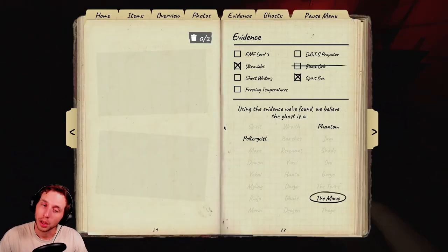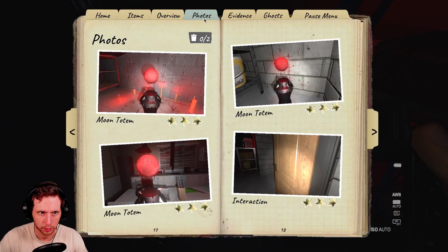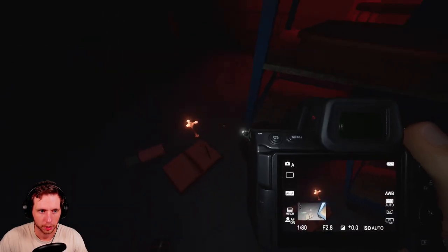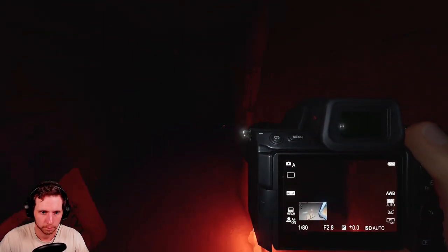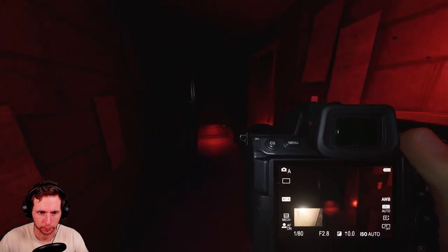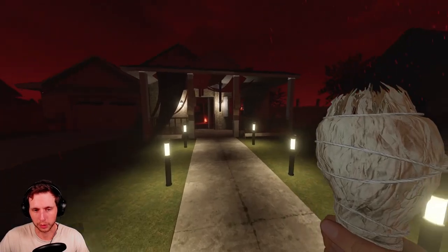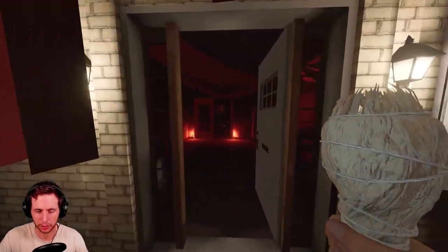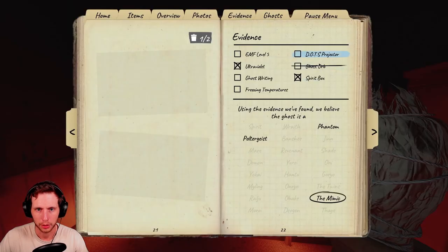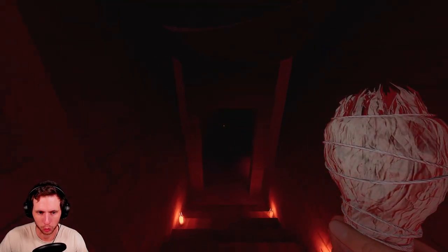I feel like we're dealing with a Poltergeist — could also be the Mimic. We know what ghost we're dealing with; now we just have to get the motion sensor triggered. We got a ghost photo — nice. I can start hunting from right there. The ghost is probably going to hunt. Guys, you have to see this ghost when it hunts.